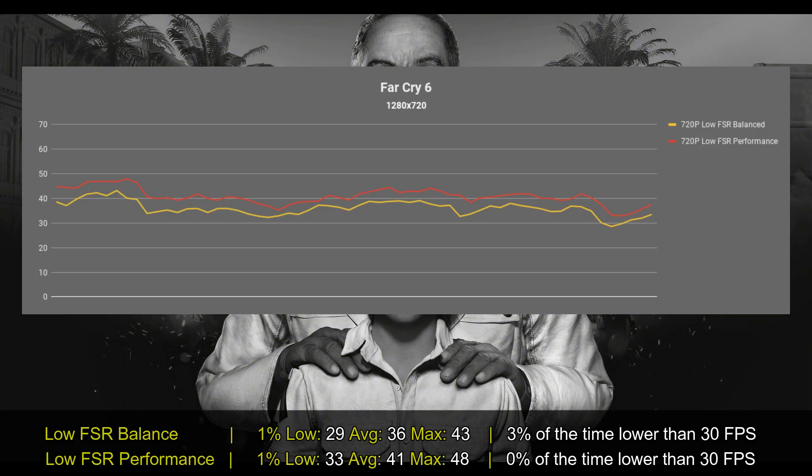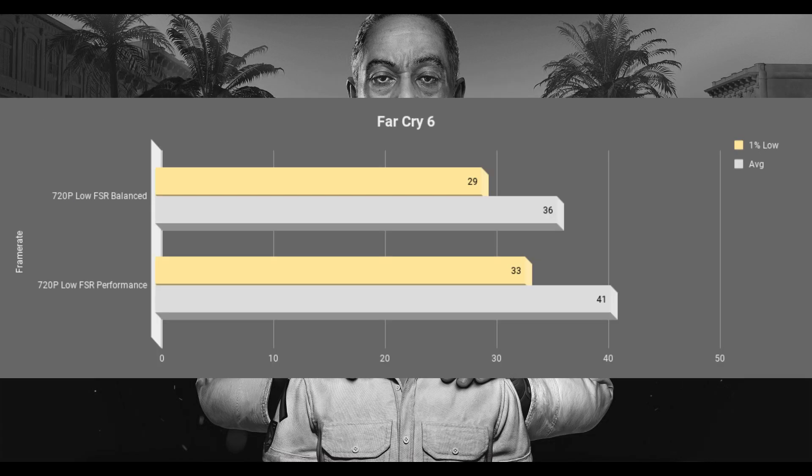It won't be really enjoyable regarding quality — everything will look unfocused. But at least, according to the performance metrics I gathered on the benchmark tool, which I have a separate video for, if I use 720p with FSR on performance mode, I did get performance above 30 frames per second all the time, although in balance it starts to show some drops here and there.